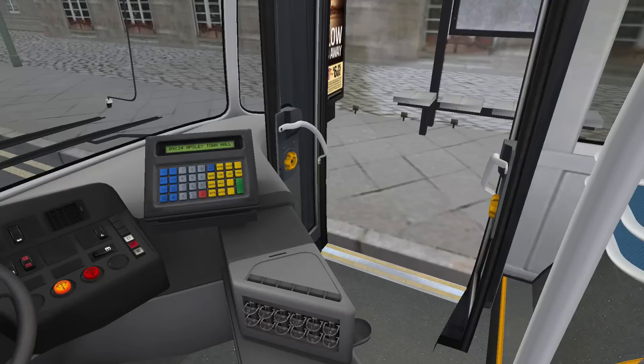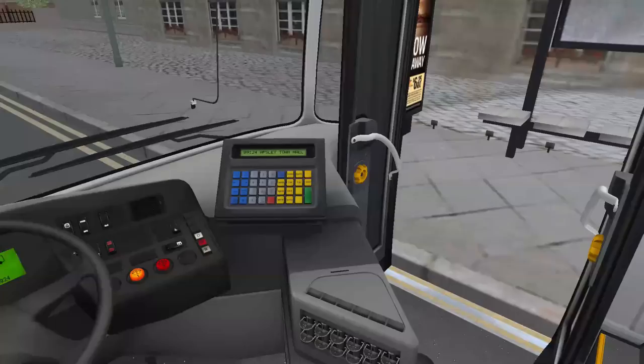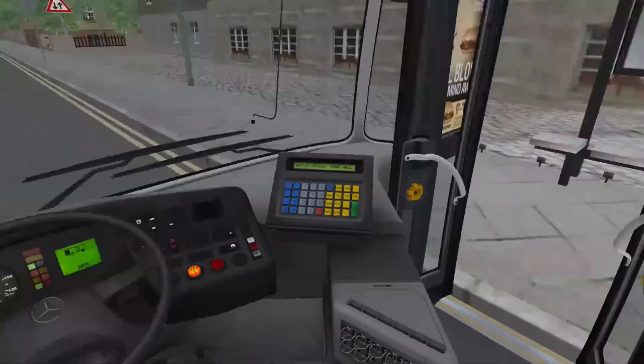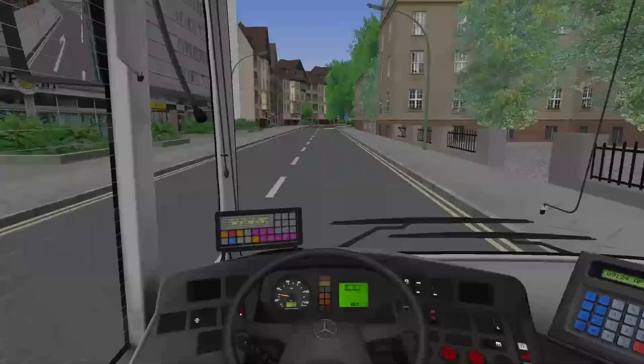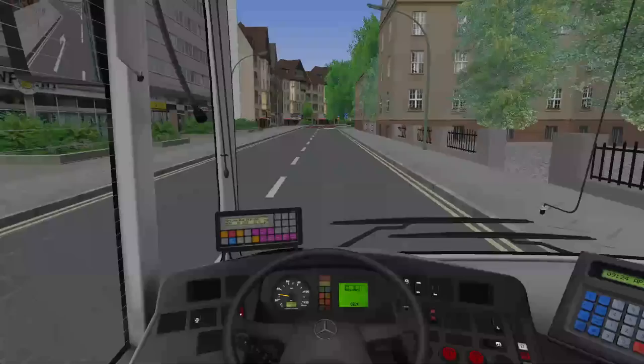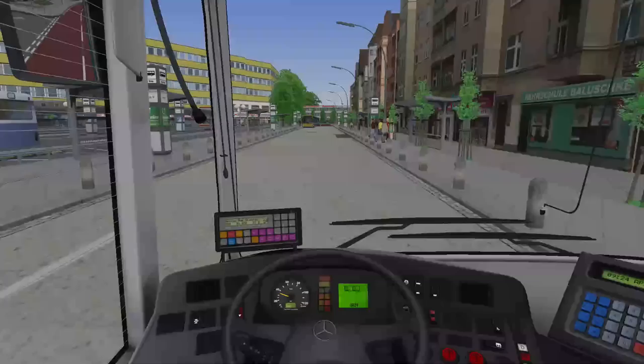I'm on easy mode for tickets — Shift T to collect, T to give the ticket, Ctrl T to give change. That's really all I want to do. Some people prefer the advanced ticket selling where you have to input stuff onto the ticket machine, but I think that takes a little too long when you have a lot of people boarding. Let's get ready to go to the next station.